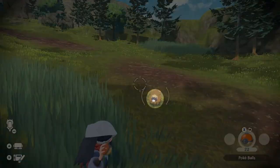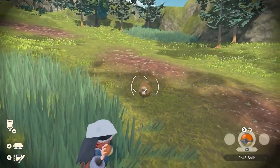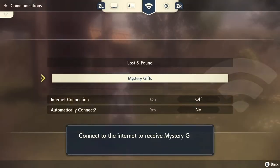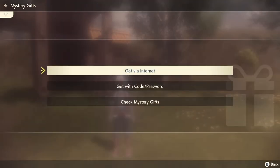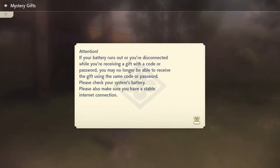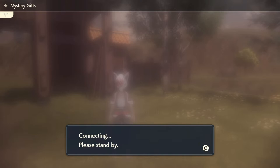I don't know why they couldn't combine them, but let's jump in and grab the Hisuian Growlithe right now. The code I'm going to use on screen is my code — you cannot use this code because it's not a one-code-for-everyone thing. Everybody has their own individual codes.